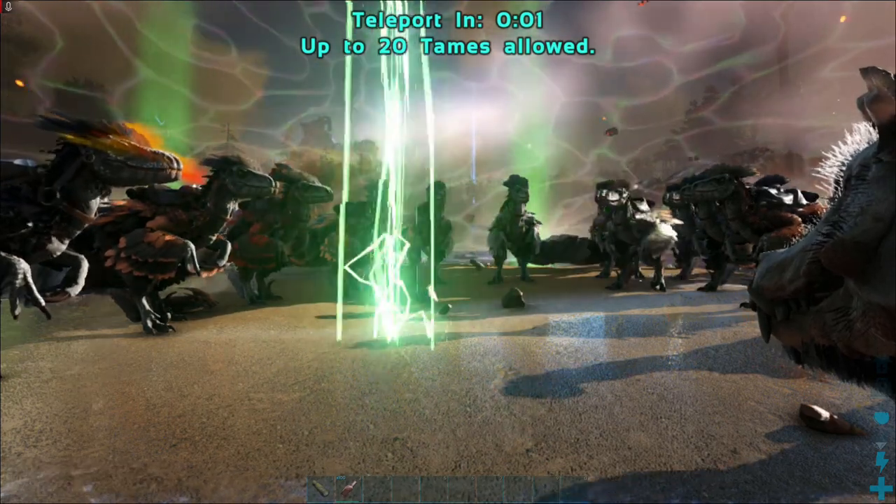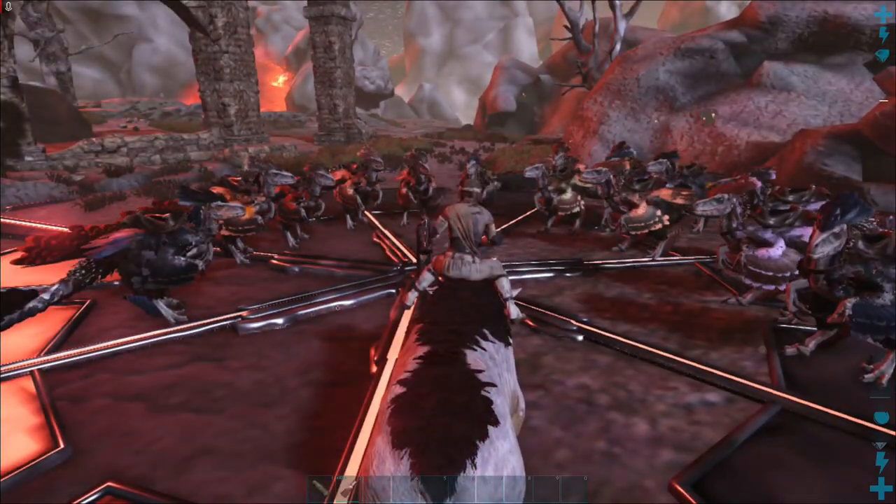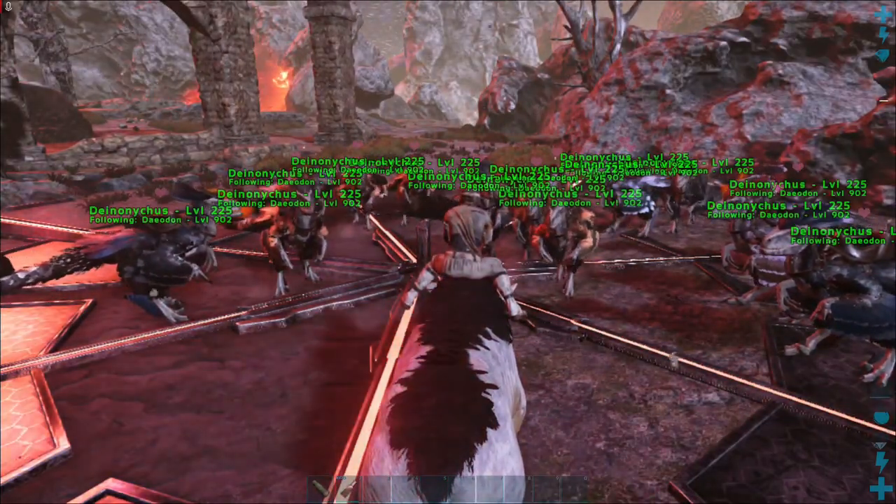You want to bring in a spyglass so you can spyglass the dragon and attack from a distance, because you want to use the deinonychus as an additional layer between you and your stuff. That's the strategy.